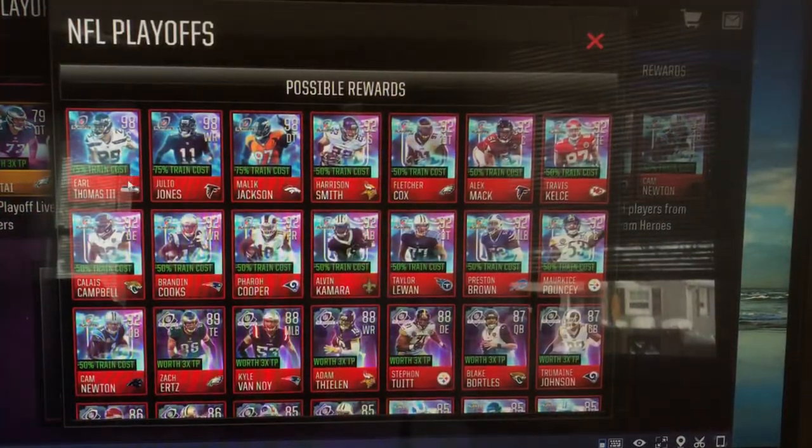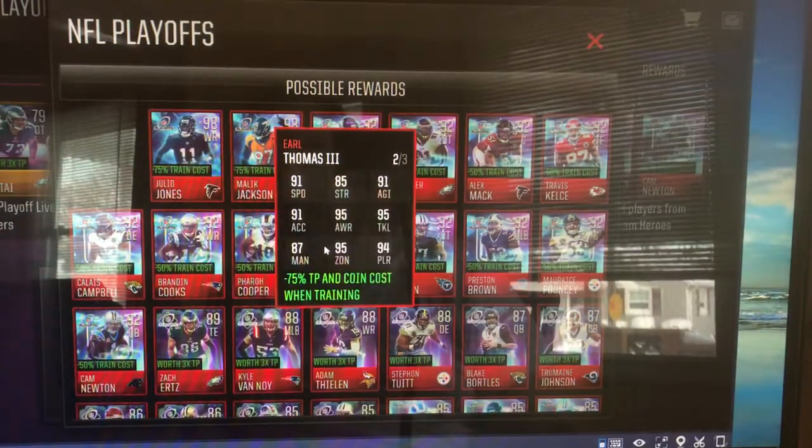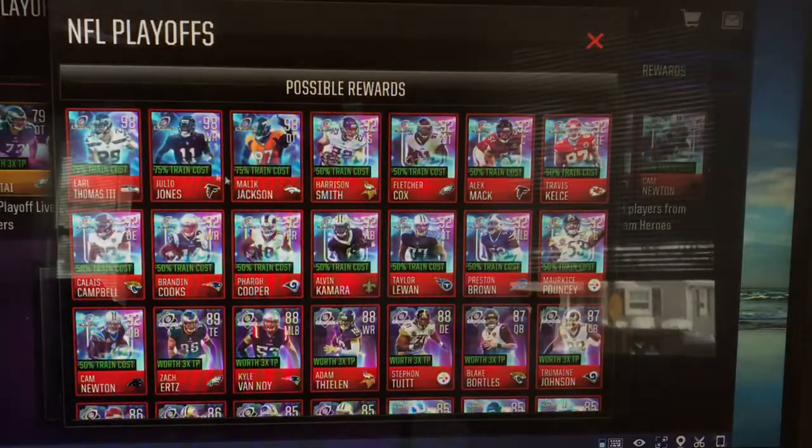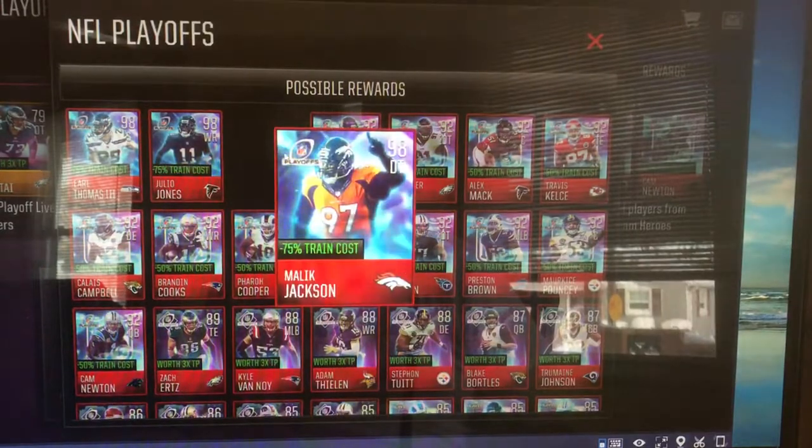You've got a bunch of 98's: Earl Thomas, Julio Jones, Malik Jackson, Harris. Those are the three 98's. The rest are 92's.